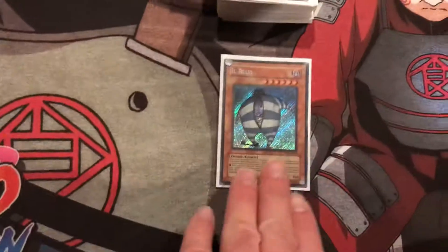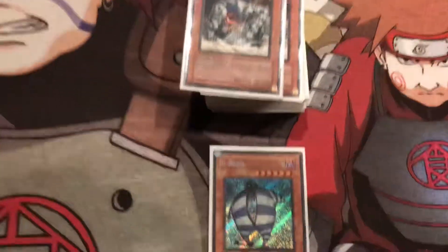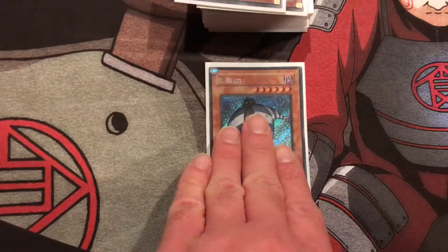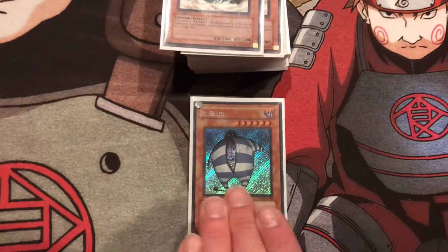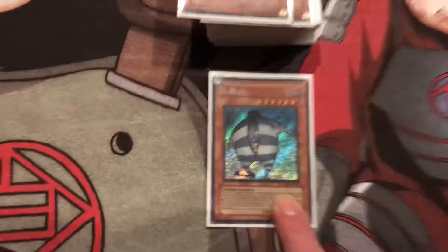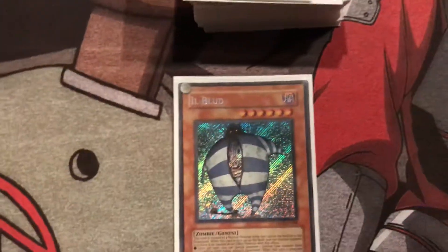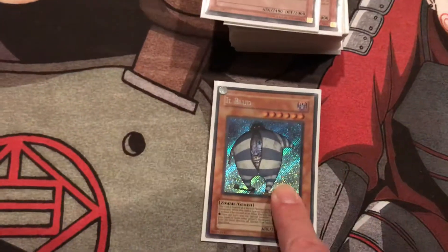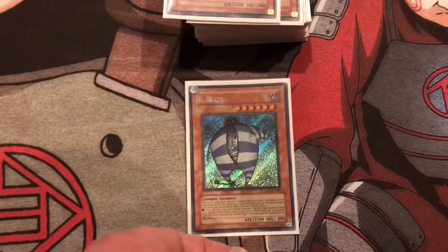We got Ill Blud. Basically what this card does — as I explained in the second build of zombies from this championship series — when this is on the field, on your next turn if it stays on the field long enough, you can give up your normal summon and normal summon this again. When that happens, this effect allows you to special summon any zombie monster from either graveyard onto the field. This card was very good back in the day. This secret rare is pretty expensive today, obviously, because that set's been long out of print. It's pretty crazy, and it's searchable by Pyramid Turtle, which is another good thing, and you can revive this with Book of Life during your main phase. If you haven't normal summoned yet, you can re-normal summon this card and go from there. It's pretty awesome.